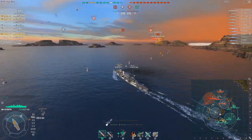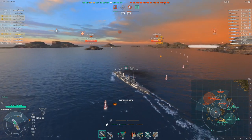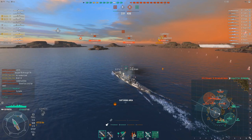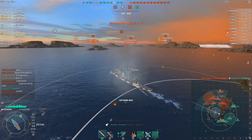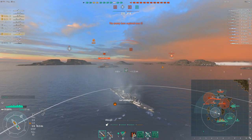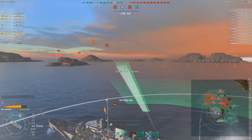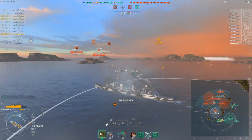Aside from those aircraft carriers out there you're relatively safe — although you've got three people targeting you and an incoming fire alert telling you that you're about to get blapped. He's smoking up, which is good. Maybe pop your scout plane and see what's on the other side of that island. There it is — Atlanta. You do not want to see that in this ship. AP, AP, AP!